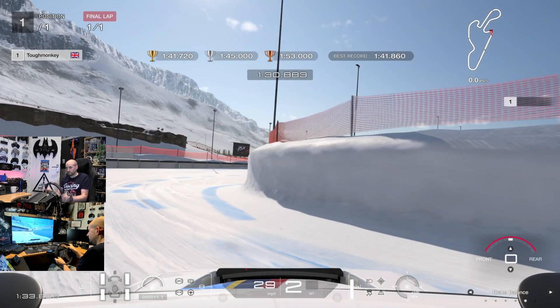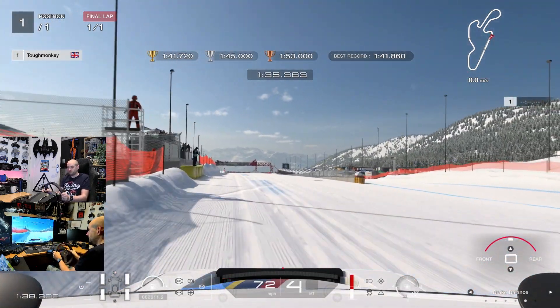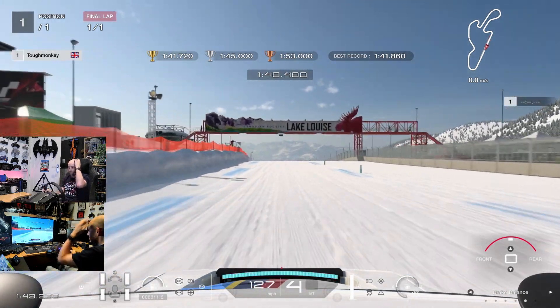We're on maximum throttle now all the way up the hill — go through the gears. Let the car slide out towards the left hand side because that's where it's smoothest. On the right hand side it's bouncy and you're losing traction and not getting as much acceleration.